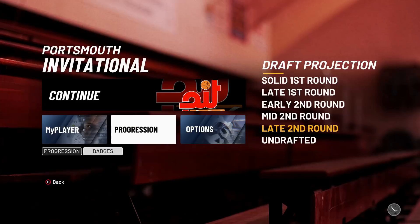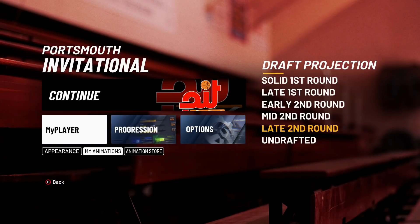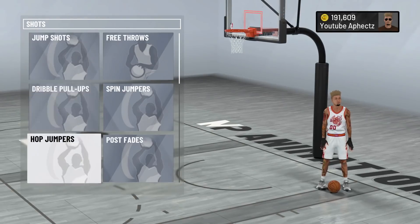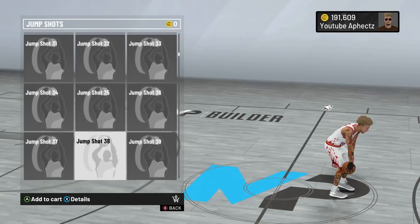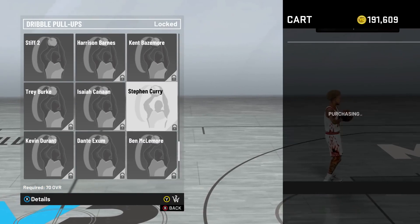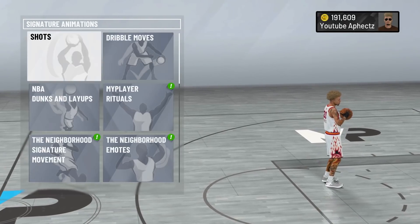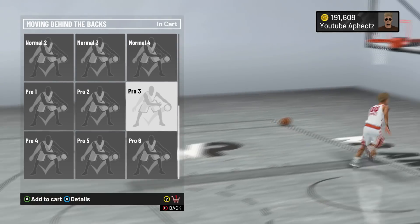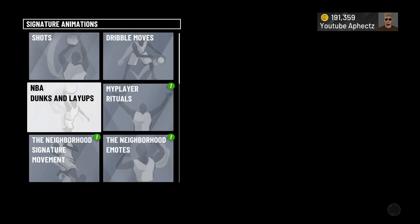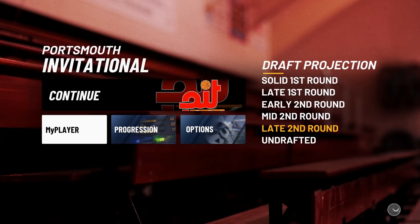For jump shots, use jump shot 38. The reason is it's the fastest natural jump shot in the game, so with Quick Draw bronze or silver it's going to be really fast. You don't need Quick Draw Hall of Fame — Quick Draw silver works fine. Use behind the back pro 3 and dribble pull-up normal 4. If you're 70 overall you can use Stephen Curry, but normal 4 is all you need.